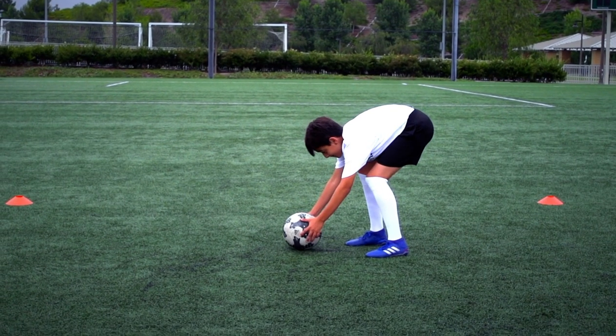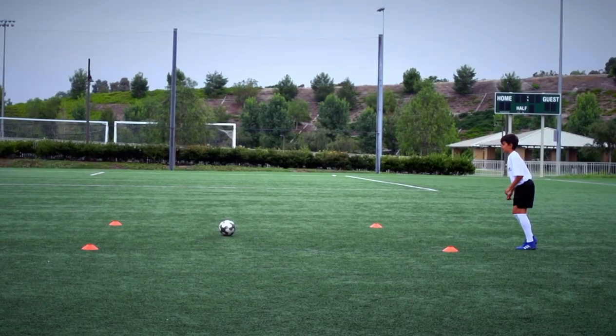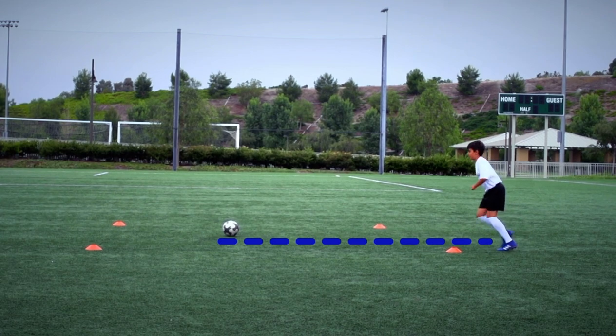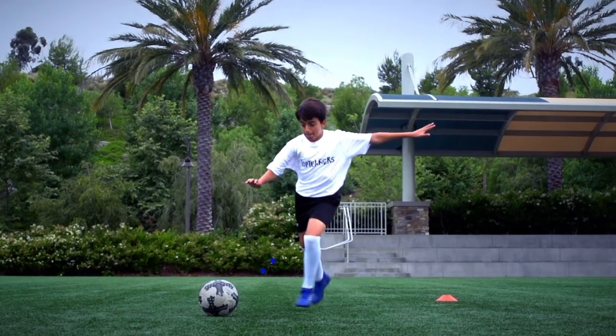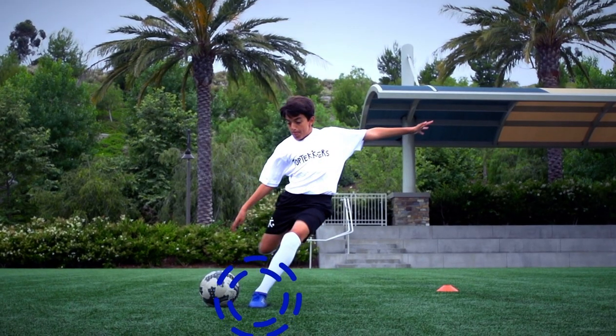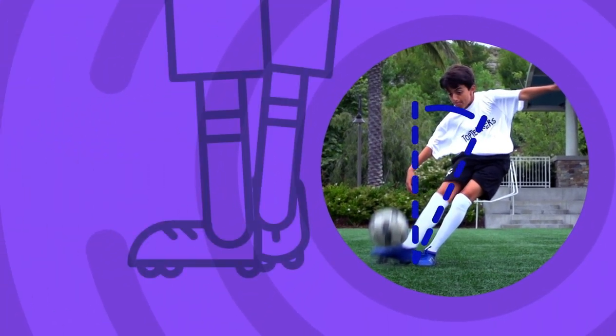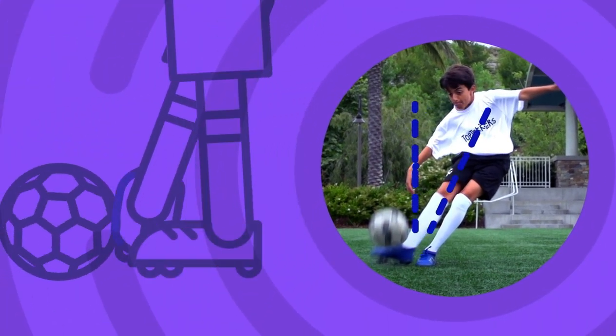Start with the ball still for this, Top Deckers. Approach the ball slightly side on. Place your foot next to the ball with your toes pointing at your target. Strike under the ball and lean back slightly to help you get height.